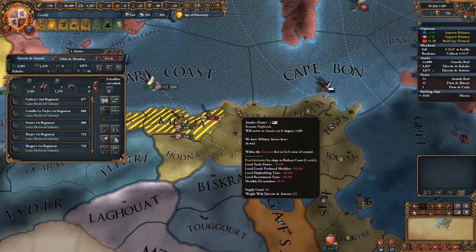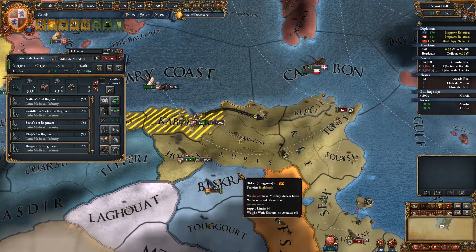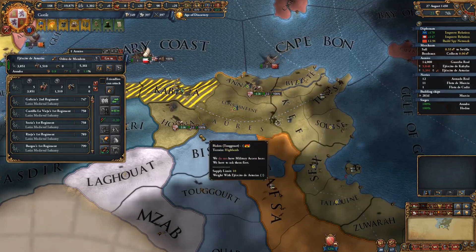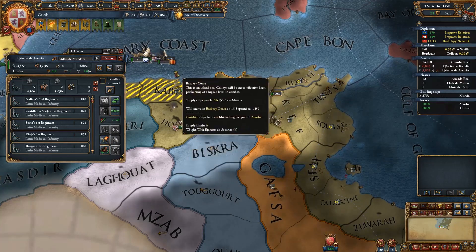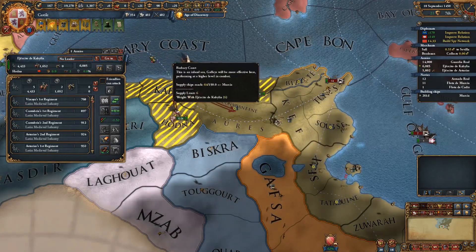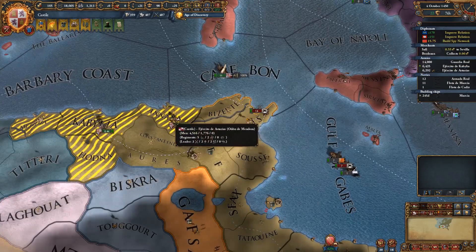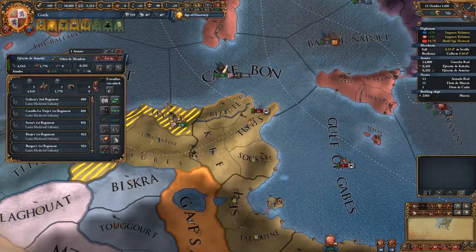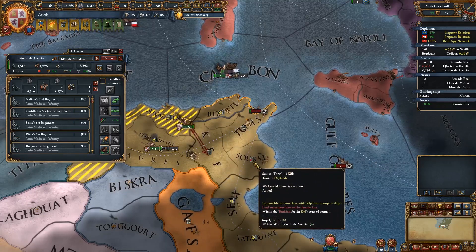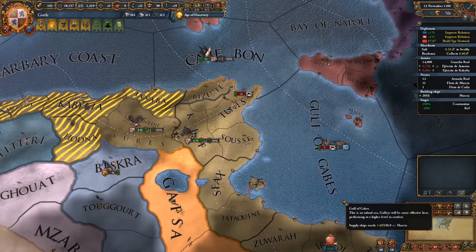Let's go ahead and try to block them in — we're going to reach their forts soon, so we do have to be careful. They are going to retreat all the way down here, which gives us a few moments of respite. We could split these groups up even more, but I'm not convinced that's a good idea. You're not sieging a fort out — it's Wasteland. Let's go ahead and move into there. We are losing some money, but we're reinforcing, so that's not really a surprise. We do need to work on these forts. We have to go and start sieging out Kef.